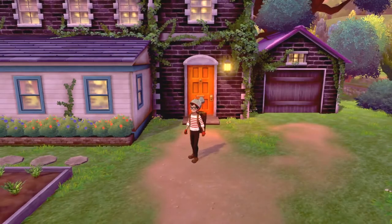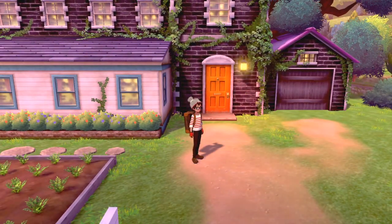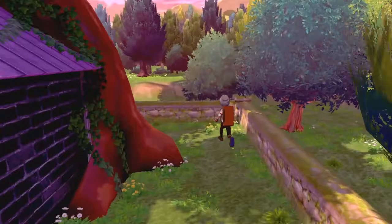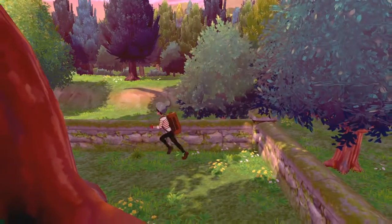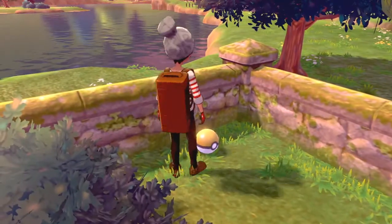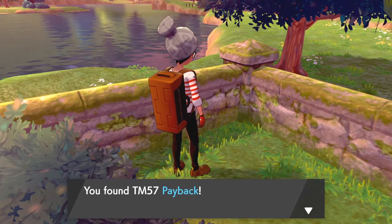What is up guys, I'm Daddy Gamer Fred and in today's video I'm gonna be showing you guys the exact location for TM 57, which is Payback. At the beginning of the game at Route 2, once you've gone inside the professor's home and are able to leave, the TM for Payback is gonna be around back. All you gotta do is go to the right of the house and then walk through the backyard.